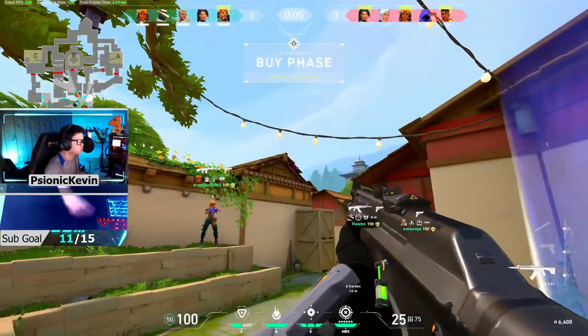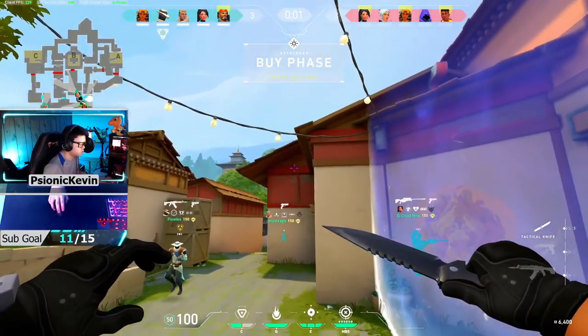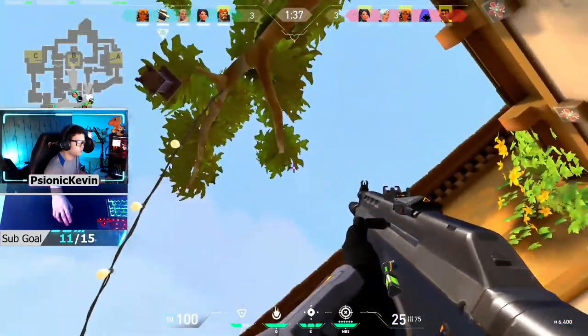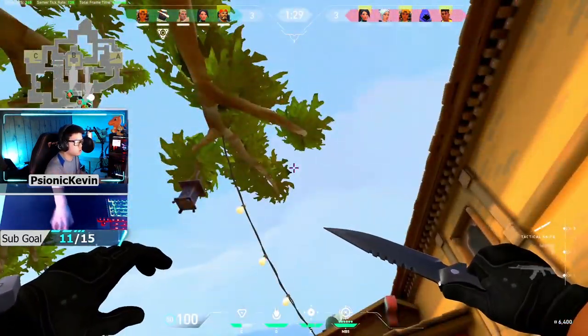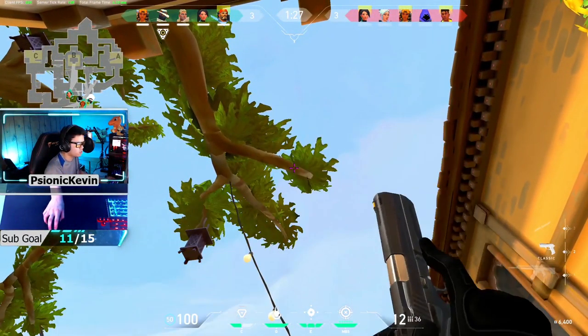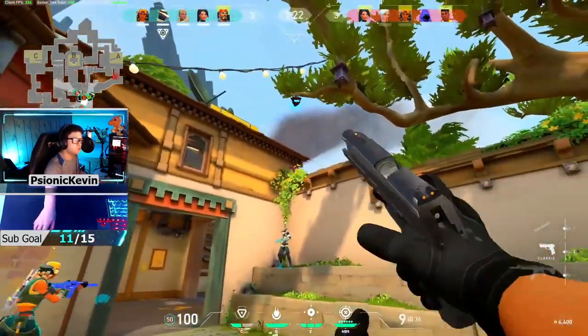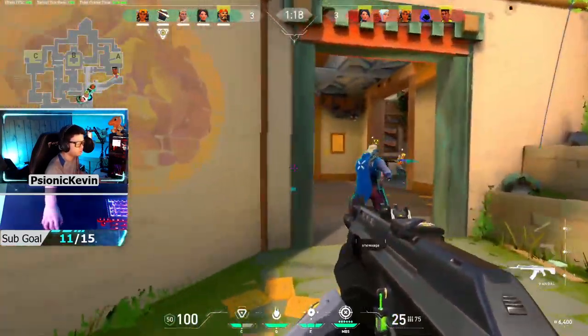This next clip is pretty straightforward — it's just me teaching a Cypher a new camera spot that he didn't know how to do. By teaching this Cypher how to do the A long cam for the first time, he immediately spots someone on A long and tags him with his dart, which forces the guy to retreat and allows us to push into A long early. Teaching your teammates things they might not know mid-match can actually benefit your team greatly if used properly.